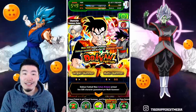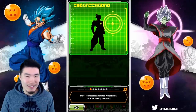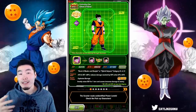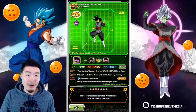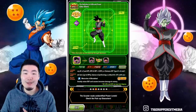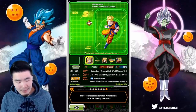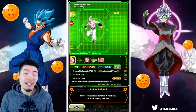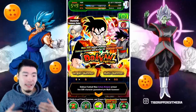Instead, all they did was replace the TEQ Hit that was on the JP banner with the INT Goku Black. Even though TEQ Hit himself is not that great, I still feel like he would be a little bit more hype than INT Goku Black, especially considering how long it took TEQ Hit to finally come back to Global. So honestly, this banner is a very easy skip for most people.